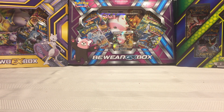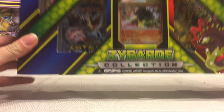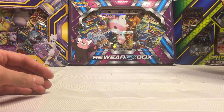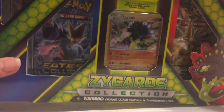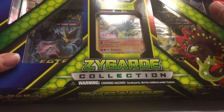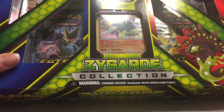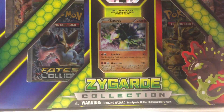Today's video I got some boxes that were 40% off at Walmart. I got a couple of Zygarde boxes, a couple of Beware boxes, and a couple of Mewtwo boxes. In this video I'm going to be opening this Zygarde box. They were $12 for four packs, so that's three dollars a pack, and you also get the figure and the regular card.